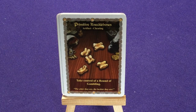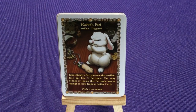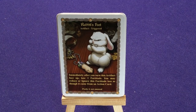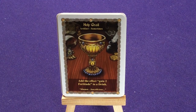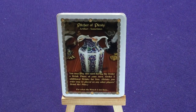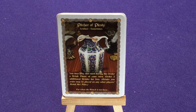Primitive Knuckle Bones: take control of a round of gambling — the older they are, the luckier they are. Rabbit's Foot with Pookie — not very happy about this one: immediately after you turn this artifact face up, lose two fortitude. You may reduce or ignore fortitude loss as long as it came from an action card. Pookie is unamused. We have the Holy Grail: add the effect of 'gain two fortitude' to a drink. The Pitcher of Plenty: you may play this during the order a drink phase of your turn — order two additional drinks for free.